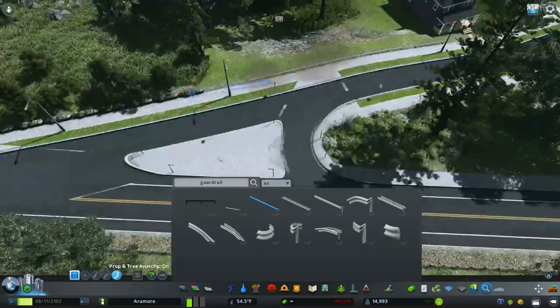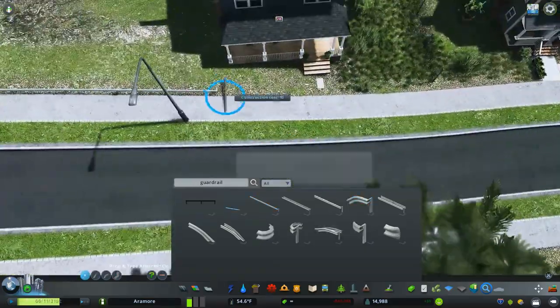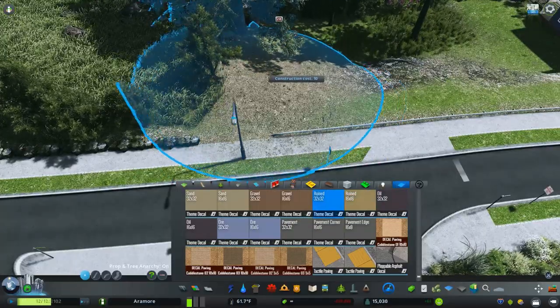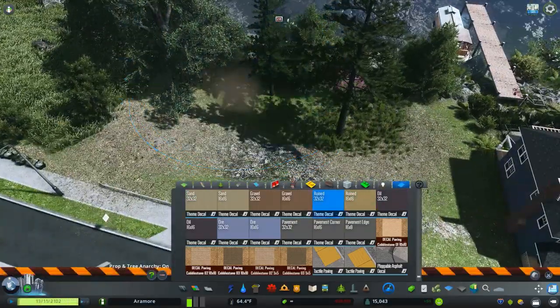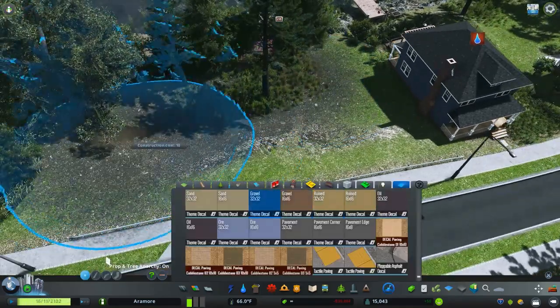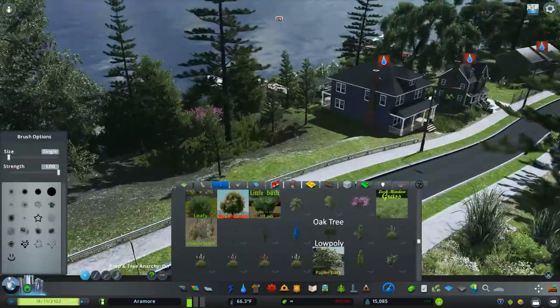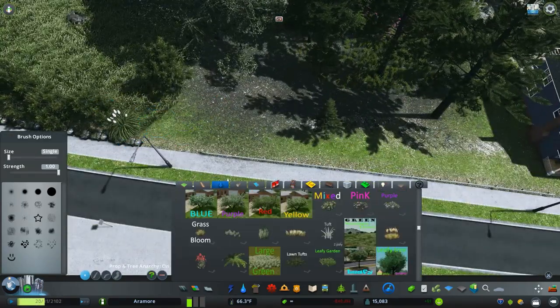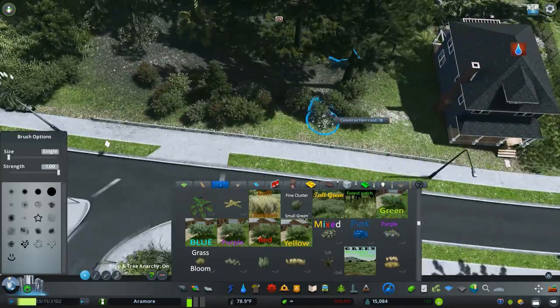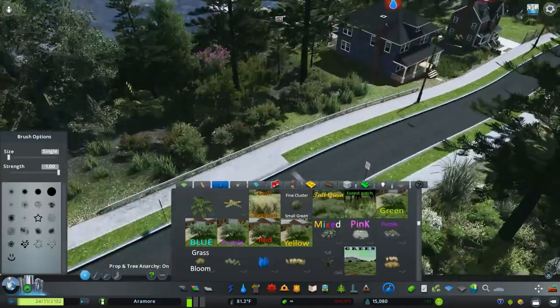I'm probably going to be replacing all of the Siberian Pines in the map with these trees when I go over and sort of remake everything — which is going to be a huge thing, because the map as it is is just a skeleton of what I want it to be. As we move forward there's just going to be a lot of changes. I might even make this main downtown area into an island.